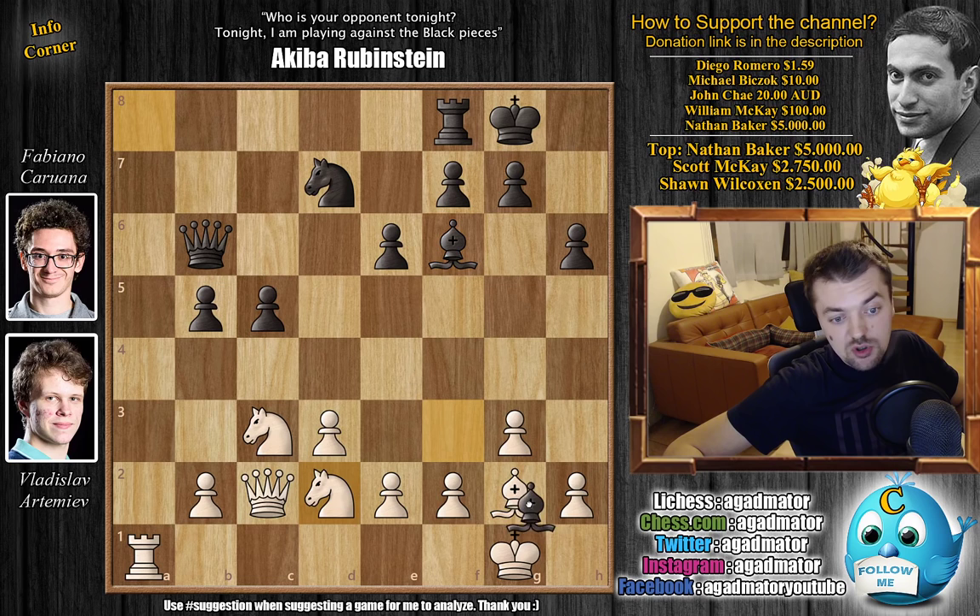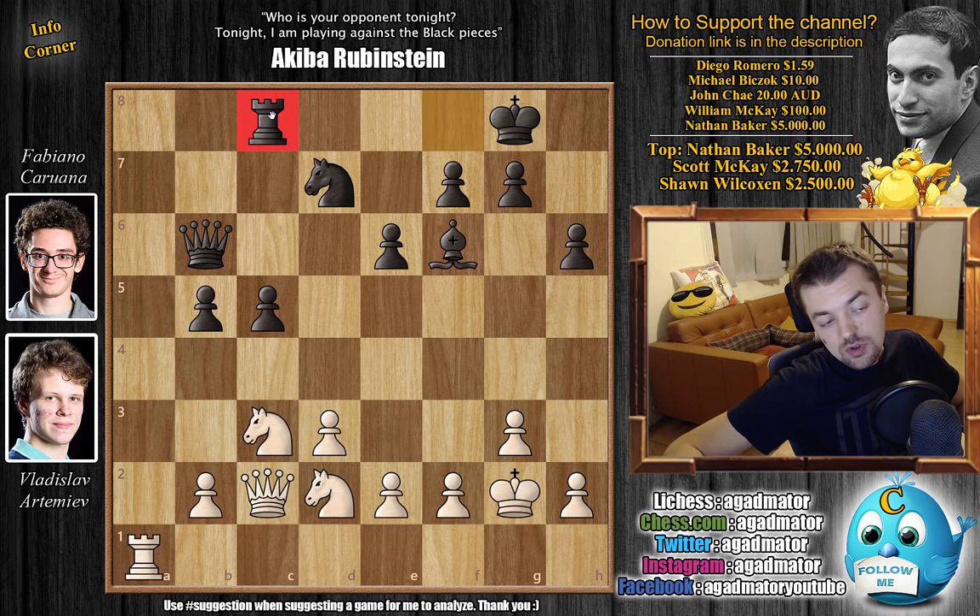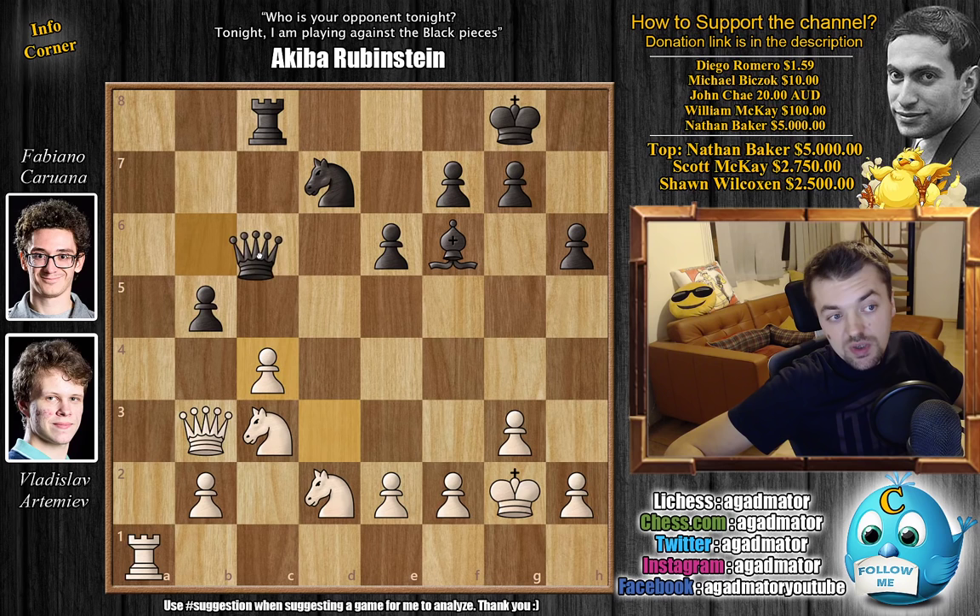He goes Knight to d2, offers a trade of light square bishops, with Bishop captures on g2, King captures, and now Rook to c8. By playing Rook to c8, Fabi says he's maybe interested in playing c4. But here we have Queen to b3 by Artemiev preventing that, showing that from the game we mentioned in 2017, b3 is actually a good square for the Queen, because now Fabi has the option of pushing c4 — but c4 is basically a draw offer. After the c4 move, you would see d captures on c4, Queen to c6 with check.